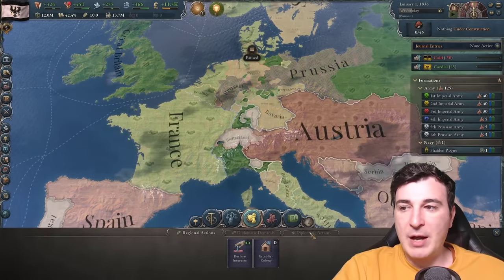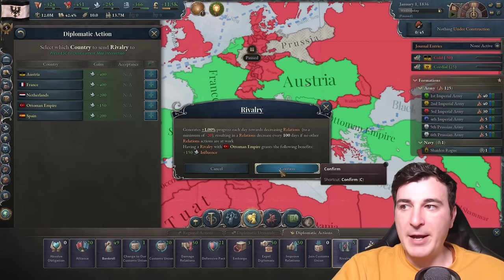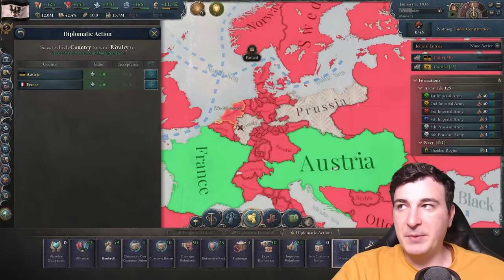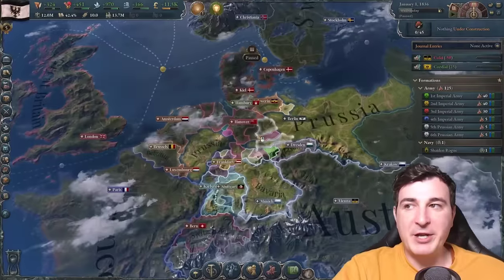We do need to get more rivals, so I'm gonna go ahead and rival a few other nations like the Ottoman Empire, the Spaniards, and even the Dutch. I'm just doing that so I get some extra influence points that I can use to improve relations with nations around.